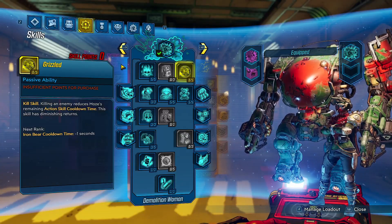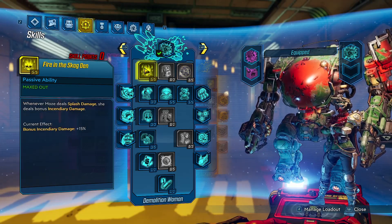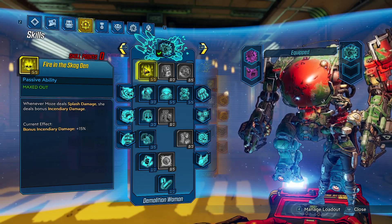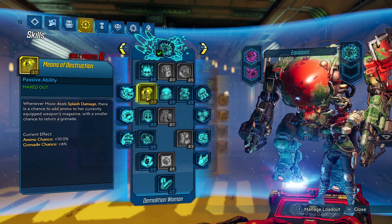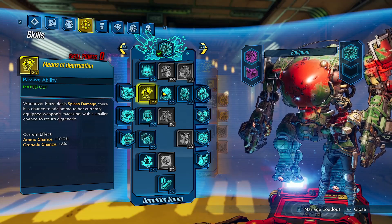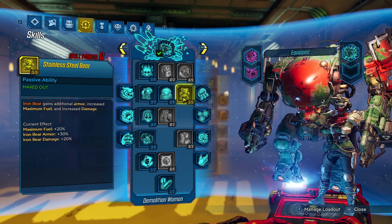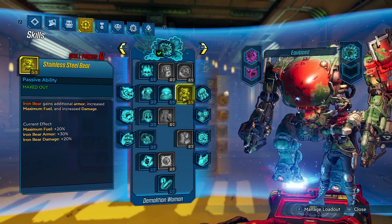Blue tree is where big portions of damage come from because of the weird mayhem scaling. Five in Fire in the Skagden for incendiary damage after dealing splash damage - this gets mayhem scaling, around 31 or less. Three in Means of Destruction - a chance to add ammo to our mag or return a grenade after dealing splash damage. Five in Torgue Cross Promotion for more splash damage and a chance to double splash radius. Five in Stainless Steel Bear, which for some reason gives more damage to Short Fuse.